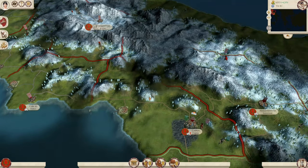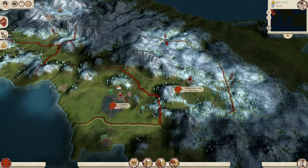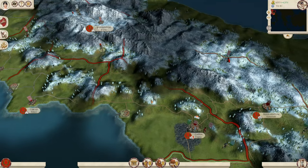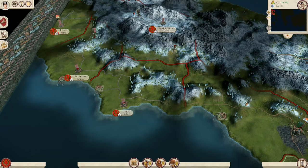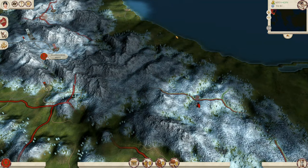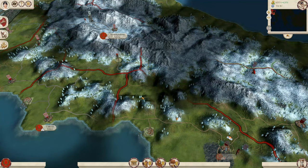I did have some trouble finding settlements initially just because the regions are quite big. Rome doesn't seem to be able to recruit spies, but in another playthrough with Macedon they were able to, and I know the Greek leagues can as well. So if you're playing as a faction that can use spies, I would definitely use them to help find other settlements and spot enemies, because spies have a much greater vision radius than regular units.